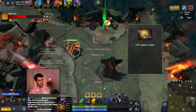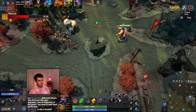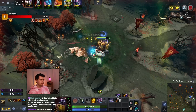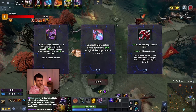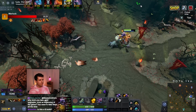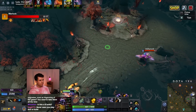Let's get ourselves some status resistance. Here's our Chemical Rage. Throwing this — we have nearly chipped this down all the way, nearly finished it. We'll get extra attack range: 50 extra attack range on a melee hero is actually quite a lot, and it's definitely something we appreciate.